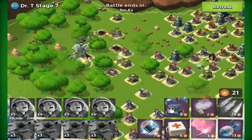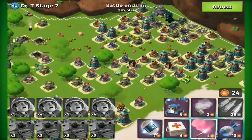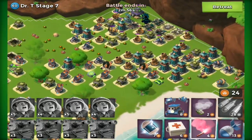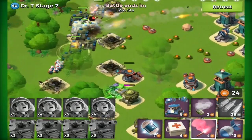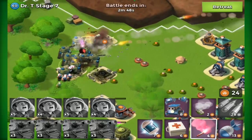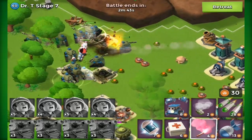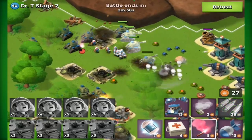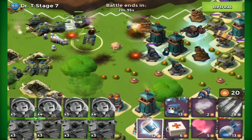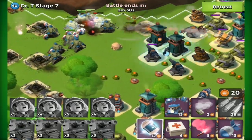You could have a really long thin base, a small squidged-in base, an L-shaped base, an X-shaped base — anything. You'd obviously be limited in how you use your space, but you'd have a specific number of squares you can place. I think it's a really good idea, though obviously some people might exploit it and it's a big task. But that's just an idea and I think it's a really good one.